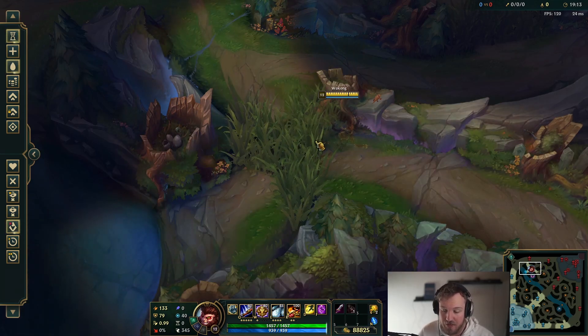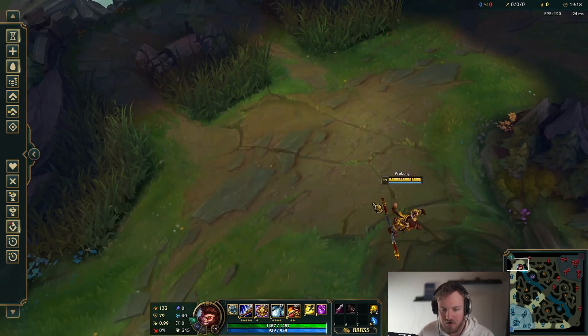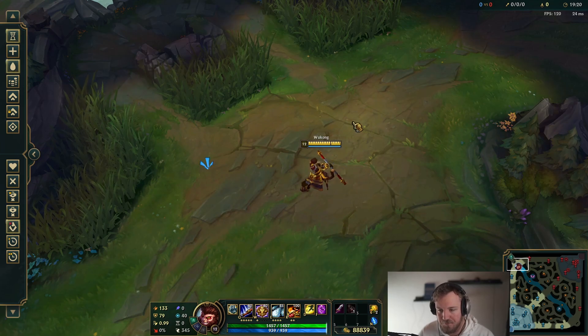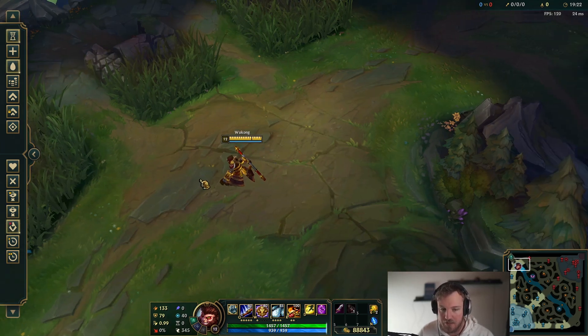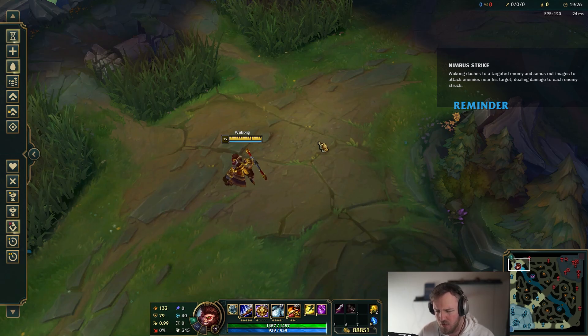By doing that, you often get a massive lead early game. It's a really, really big strategy that you want to utilize. Now another thing to note is, if you're in the lane, the minions are coming, the opponent's up here, and it's a laner you think you can beat — then you should skill E and you should start pushing.